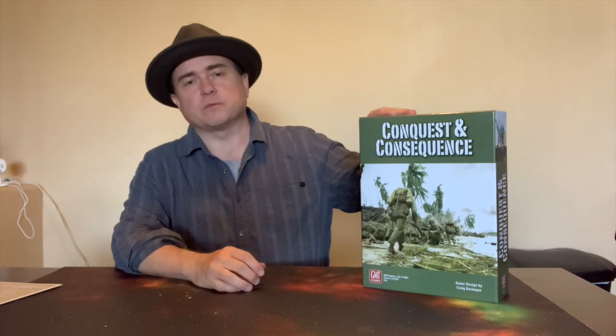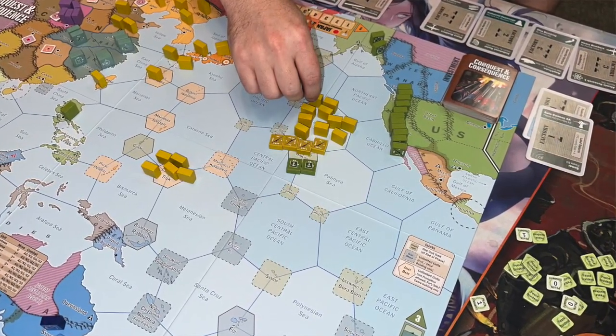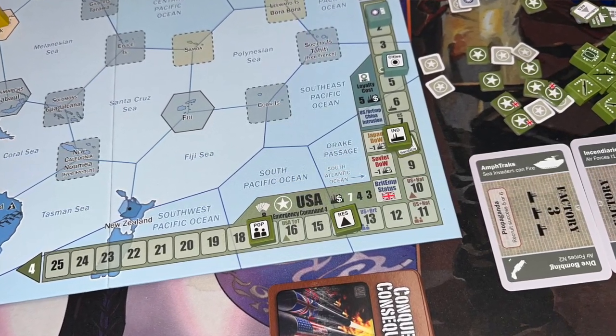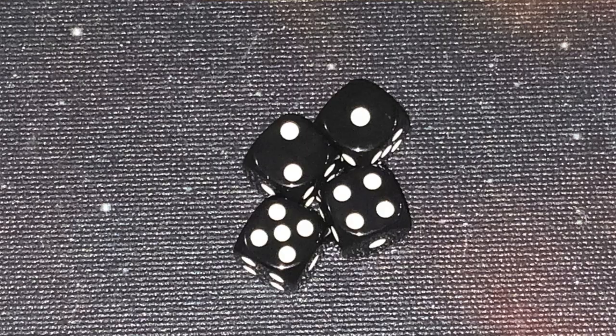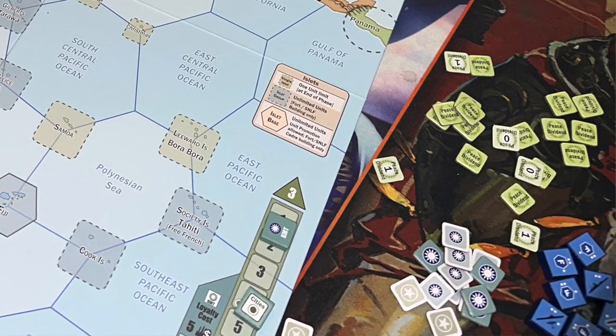This game transports that system to the Pacific. Now, this is a block war game. Players set up the various blocks around the board depending on their setup chart, and look at their industrial tracks and counters. The game takes place between 1936 and 1945. You advance the year marker at the start of every year, shuffle the card decks, roll for initiative to see who goes first, and critically, you're paid peace dividends — for every year at peace you draw a counter that may give you victory points.